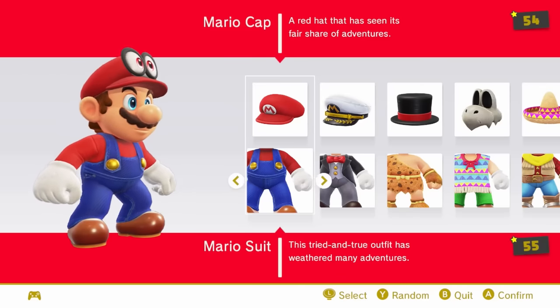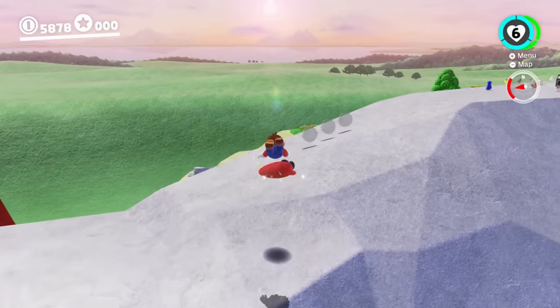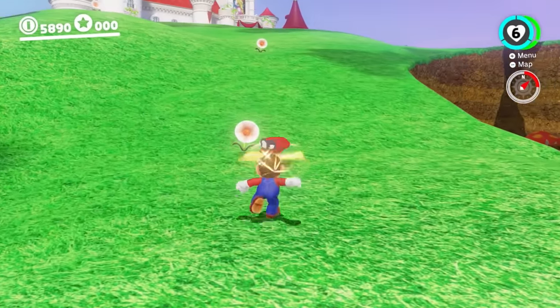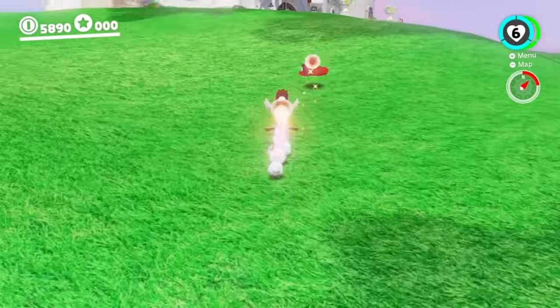Number 33 is the Mario suit. Yep, it's Mario — the default outfit from the main game, and that's why it's right here in the middle of the list. I know it's iconic, but the other outfits are just cooler. We see this all the time.